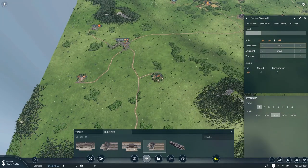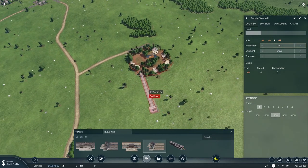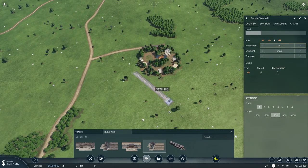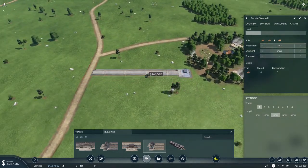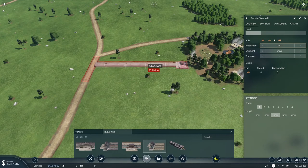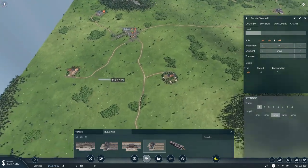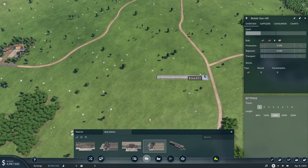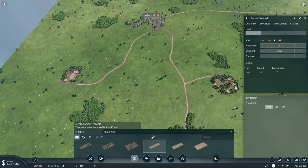The sawmill needs double the amount of wood that it puts out in planks, so we're definitely going to need a good bit of it. Now the question would be where to place the station. This is honestly just too close, isn't it? This doesn't make much sense — let's start out with horse carriages. We're just going to pull a road straight here.